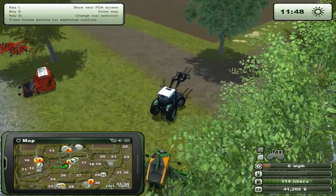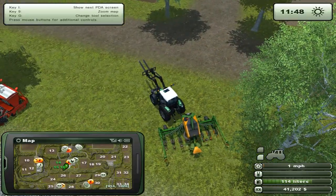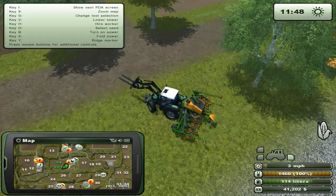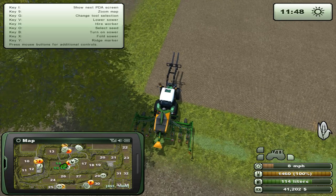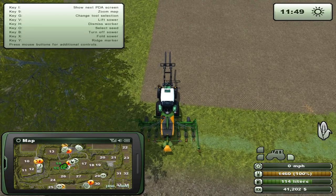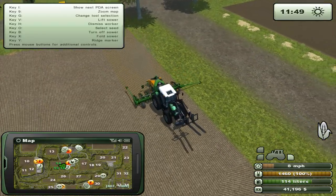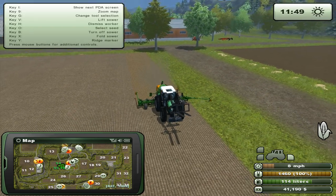Let's do this - okay, sewing machine. First time we put down maize - Mais in German - corn! Line it up here. Hire a worker. Alright, it works - putting down the corn for the first time. Amazing!